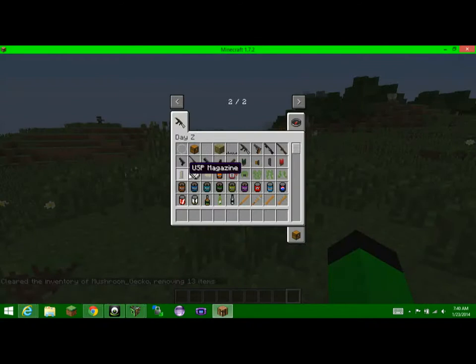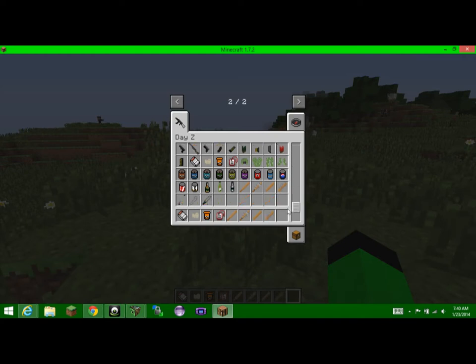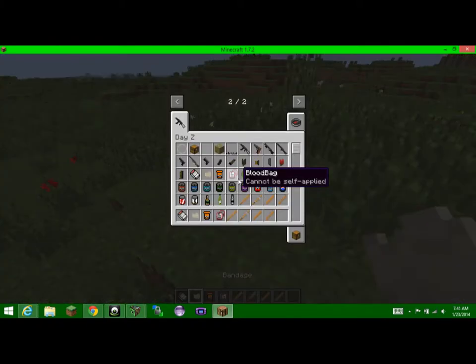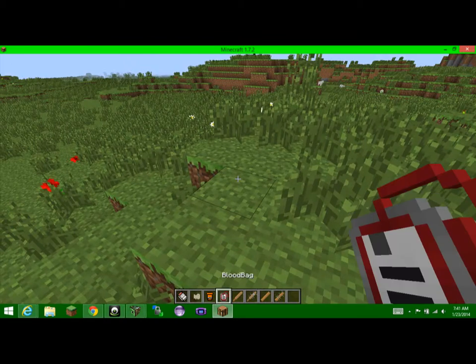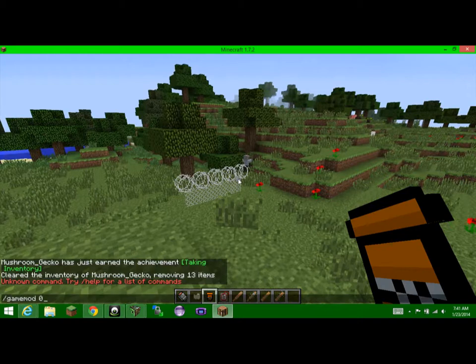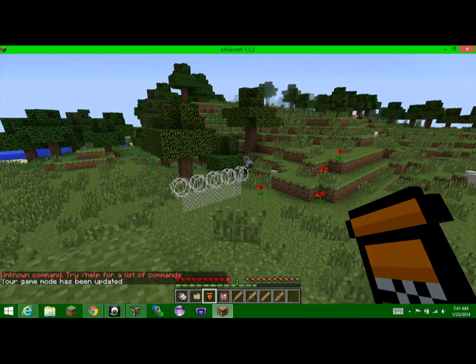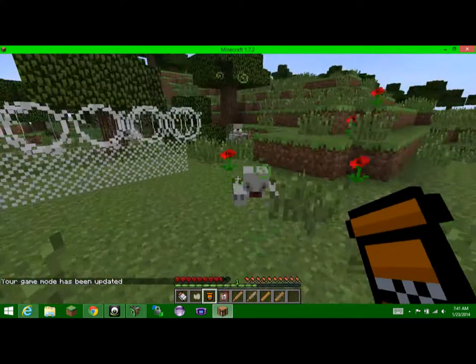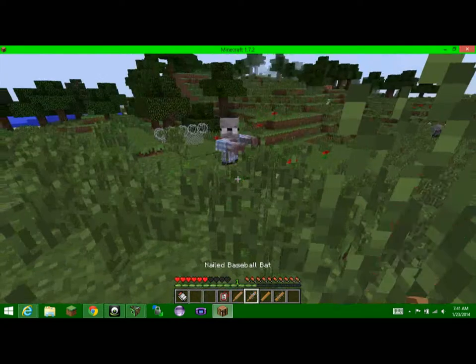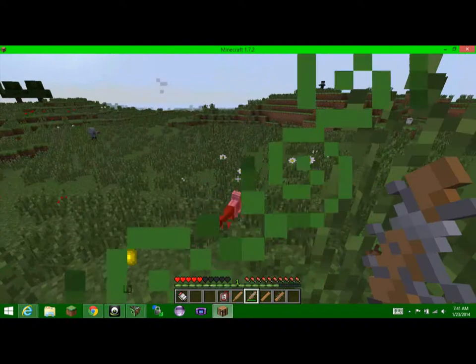Now we have matches, bandages, antibiotics, blood bag, and baseball bat. Box matches are pretty self-explanatory. Bandages heal you. Antibiotics I believe also heal you from debuffs and stuff. The blood bag cannot be self-applied. Baseball bat — peanut butter jelly with a baseball bat!